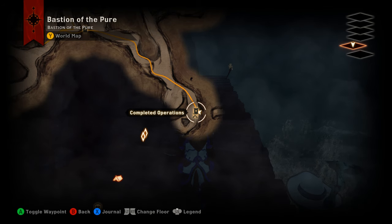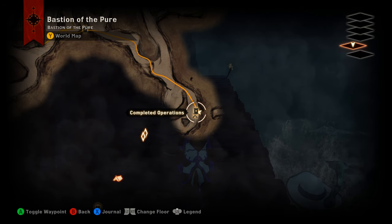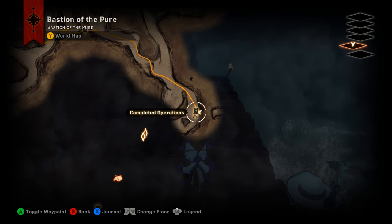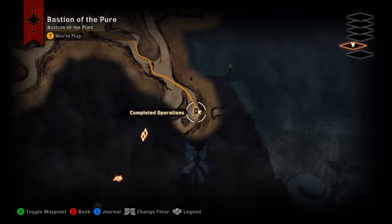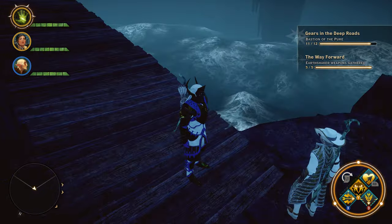Then go back to level one where your expedition table is and complete this operation — it's called something like the Sea Bridge or something along those lines. Once you get it completed, it's going to build you a bridge over the sea.